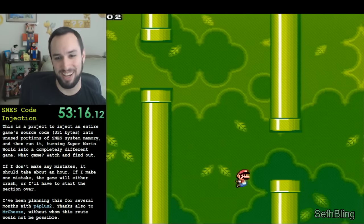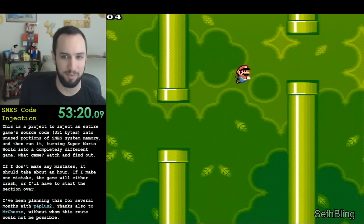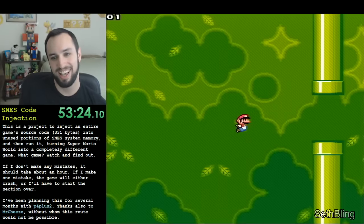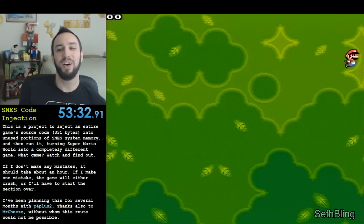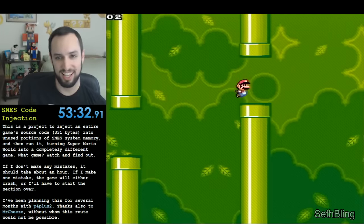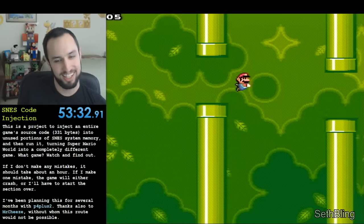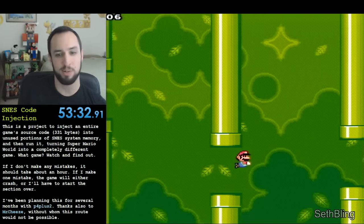P4Plus2 went to a lot of trouble to make the Flappy Bird payload as compact as possible, both to minimize the amount of time it would require for me to inject it, and also to minimize the chance of error during the injection process. Fortunately, he was able to make use of some of the existing Super Mario World code and graphics to save some space. Even still, it took about an hour to complete the whole code injection. In the end, I'm really proud of this project and grateful to P4Plus2 and MrCheese for all the help they provided. There's no way I could have completed it without them.